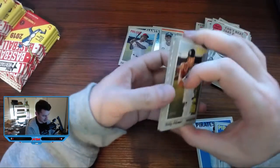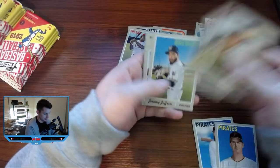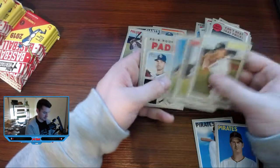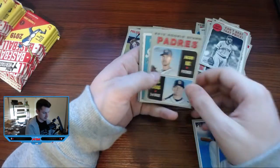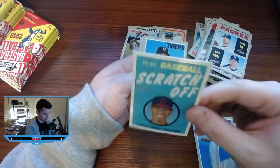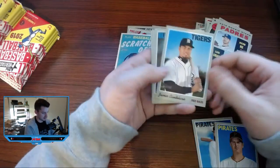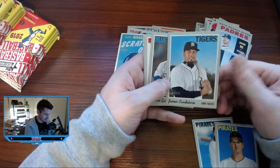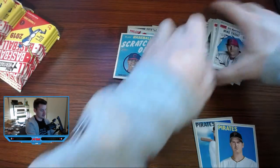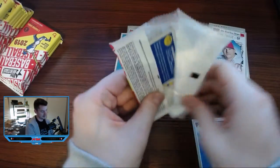Got another little insert here — I think that's one of the scratcher cards. Brewers in green looks pretty cool. Jeremy Jeffries scratch-off. Francisco Lindor — this one's actually nice. The other couple I've opened have all been banged up, so I don't know if that really matters in the grand scheme of things. Sporting News inserts. Let's keep rolling.